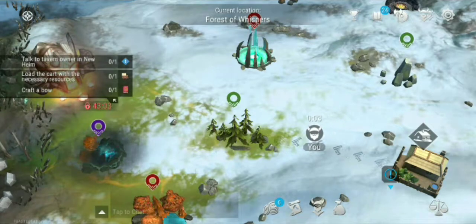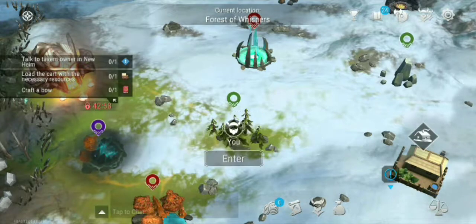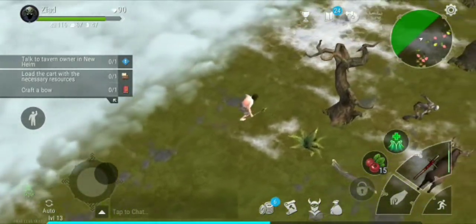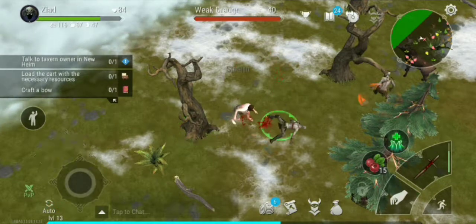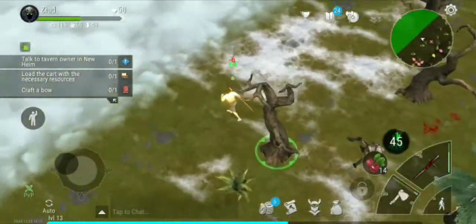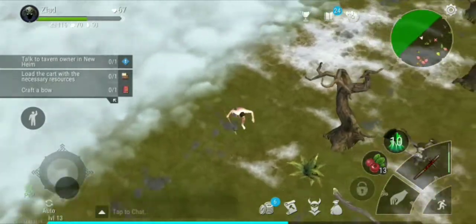Hey guys, today we will be farming some basic stuff to build our base at home and raise our level. The most profitable way to do this for a low level account is by clearing the green zones, because they barely require any equipment to clear them. So what I recommend is to craft a spear, a hatchet, and a pickaxe, and go to the green zone for farming.